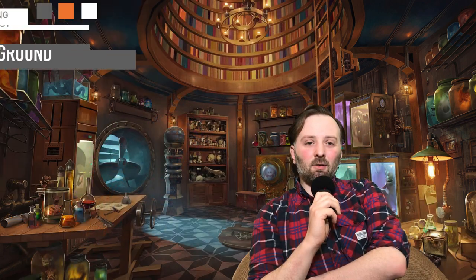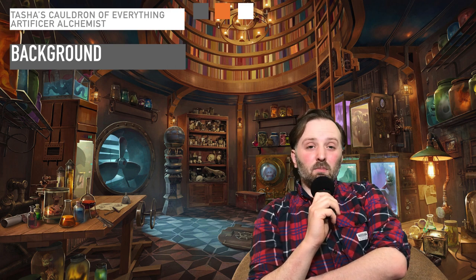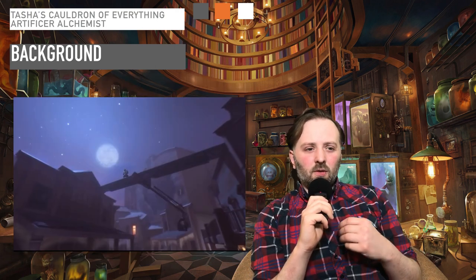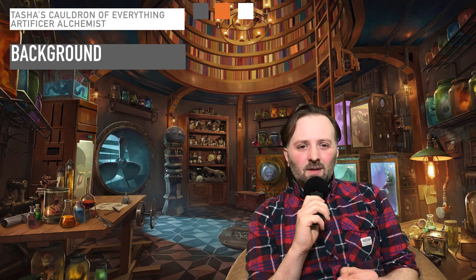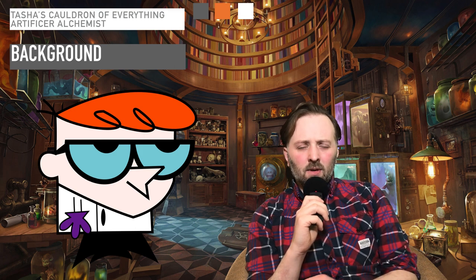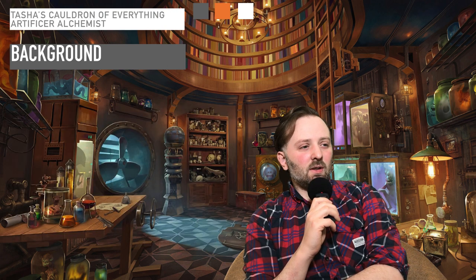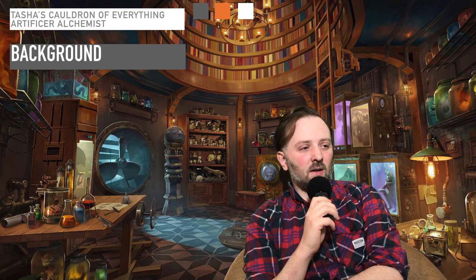First off we're going to cover some of the background of the Alchemist. In media an Alchemist can be anything from a ninja with a utility belt full of smoke bombs to a mad scientist and anything in between. An Alchemist is an expert at combining reagents to produce mystical effects. Alchemists use their creations to give life and leech it away. Alchemy is the oldest of Artificer traditions and its versatility has long been valued during times of war and peace.